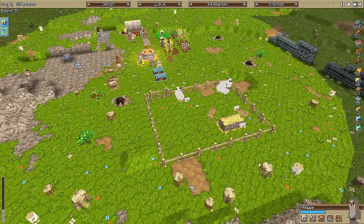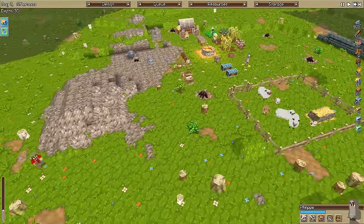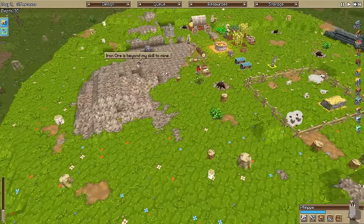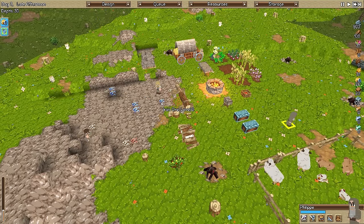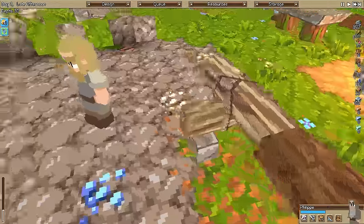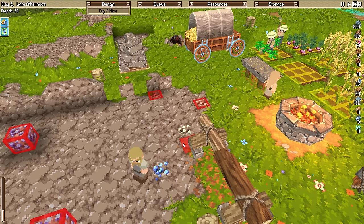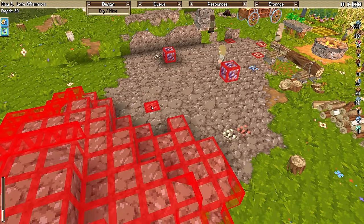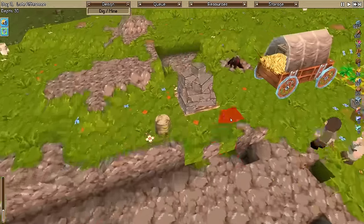How much more stuff does he have to mine? Oh, he's still got a lot to mine. Can he mine these yet? What level is my miner? Level 6, and that's level 8. There's some tin there and some copper - let's have him mine that stuff. That should be tin, right? Yeah - mine, mine, mine.